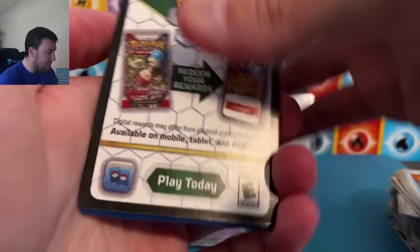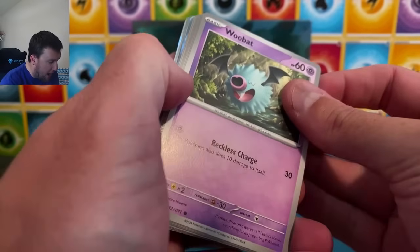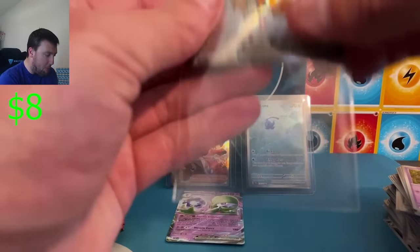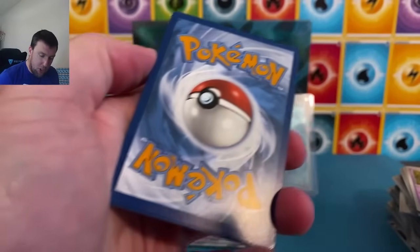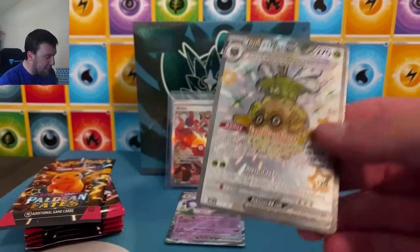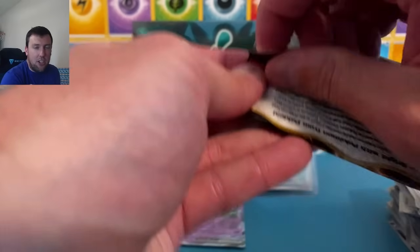Speaking of Paldean Fates, I do have a Fates booster box video coming up in the next few weeks — Pidgeot on the full art shiny. Twelve packs each from Hidden Fates, Shining Fates, and Paldean Fates in that booster box. Gonna be a lot of fun, gonna be an expensive booster box. Fortress shiny EX back to back with the Pidgeot — interesting. Packs of Hidden Fates are like $20 right now, which is absolutely bonkers. Makes sense that Charizard shiny is like $400 raw.